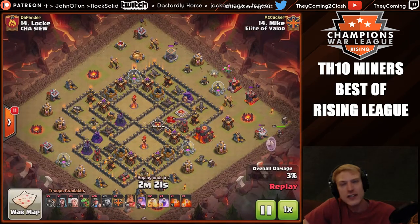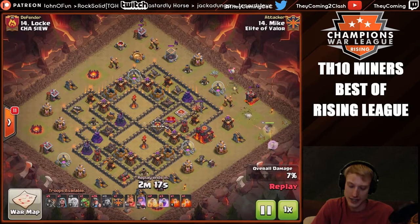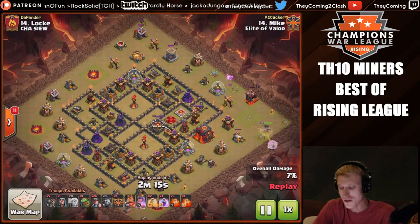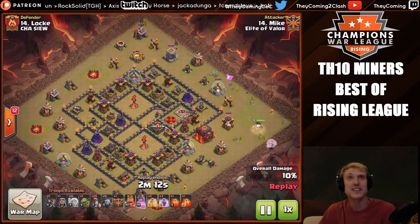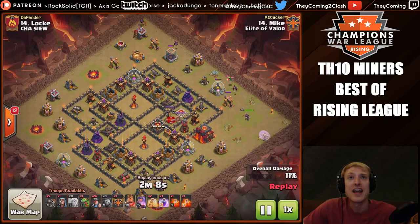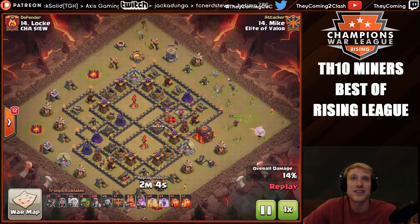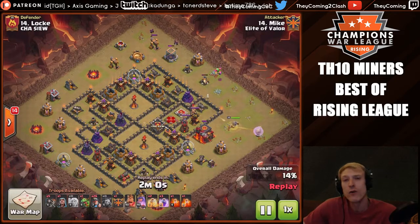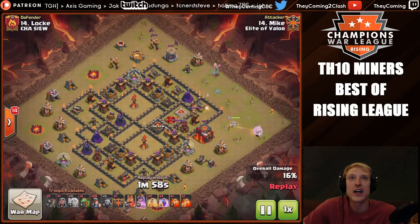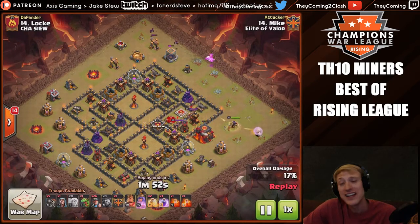He's going to start off with a baby dragon and some minions up top to basically set a nice funnel, clear some trash, and the queen with her healers over at three o'clock. We're going to let this develop. Here goes the queen — watch what he does. He's going to get a little bit closer, slowly, slowly, taking out this town hall. As you can see, the king and queen are right there for our queen to feast on.